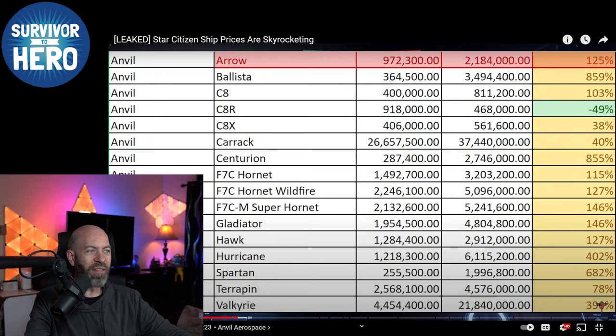The Hornet is going to be a very powerful fighter and therefore is going to have armor — it's supposed to be able to take beatings, which is why it's so much more expensive. Especially the Super Hornet, which is the two-person version. The Wildfire will have more armor and a more powerful, better loadout — that's why it costs more.